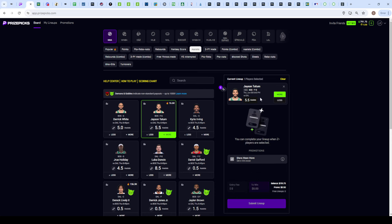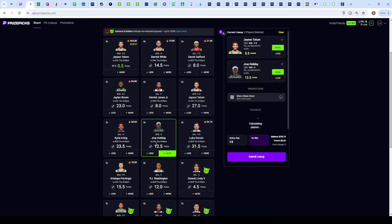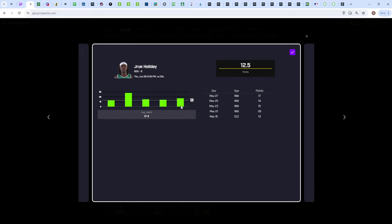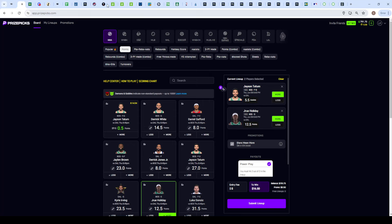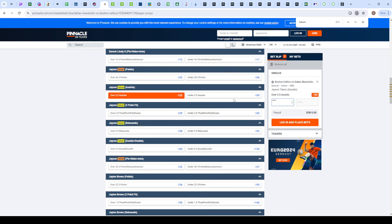The first play is Jason Tatum on his over five and a half assists. I always stack players together — I found Tatum, liked his five and a half assists, then looked at who pairs well and landed on Drew Holiday over twelve and a half points. Looking at the sportsbook juice, there is juice toward the over at minus 122, minus 109 on the other side, meaning his over is already more likely.